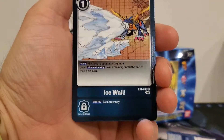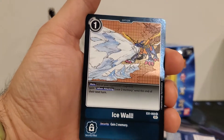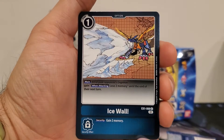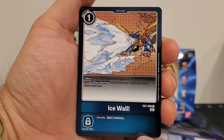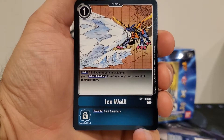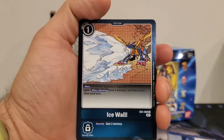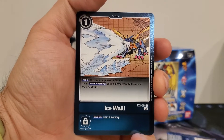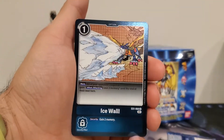We're going to gloss over Icewall real quick since we opened this one last time. It is a one play cost. Main: all of your opponent's Digimon gain, when attacking, lose two memory until the end of their next turn. Security effect: gain two memory. Solid card, really good. It's a low cost, offers you a good amount of memory, and the security effect is also solid. Definitely like it for a blue deck.